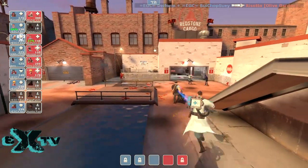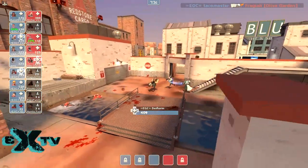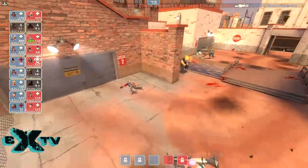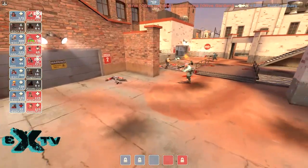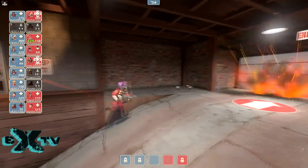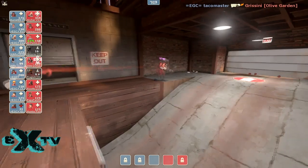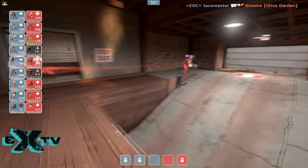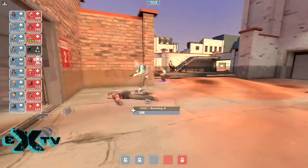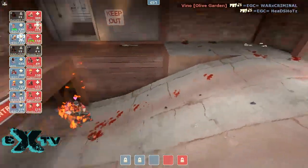Good heavy work here. Red team looks like they overextended — or didn't extend enough, didn't have enough players out front. That's definitely a concept present in 6v6 play, although the number of players is a little different. In a Highlander game, if you're going to push out you need to bring like six players with you, because even if you get three kills you're still pushing into six players. You really need to push together as a team.